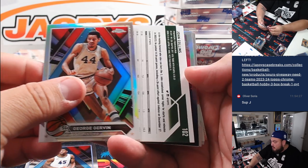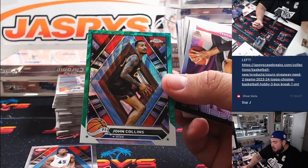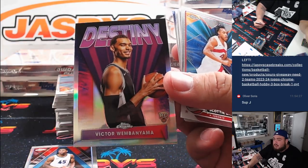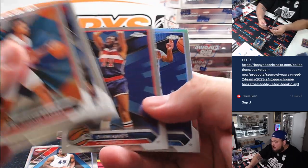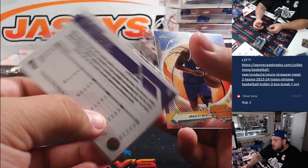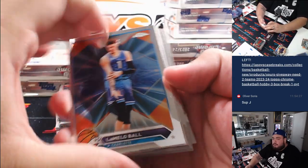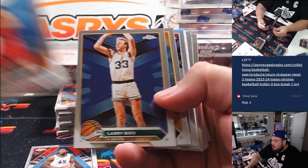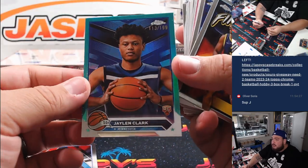Our first auto — John Collins? No, just a green to 65 though for Utah. We're going to Scott. There's a Wembe Destiny insert rookie. Desmond Bain. There's a Kobe Brown. There's our first Wembe rookie. We've got Manu Ginobili, and then Jalen Clark to 199.